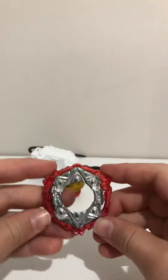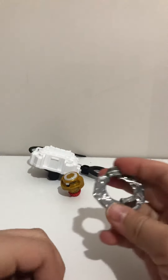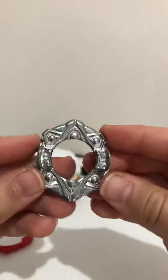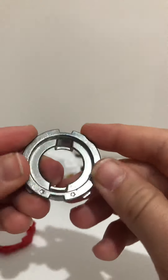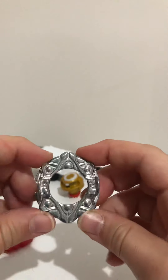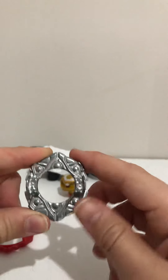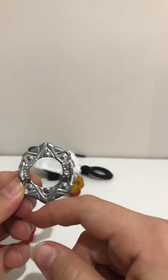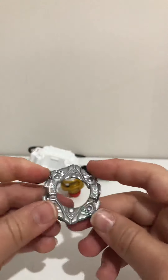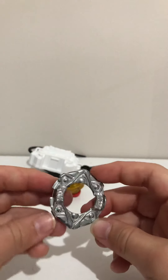Next we have the Arrow disc. They're both called Arrow for some reason — don't know why they'd do that. But this disc looks really nice and pretty solid. I'm guessing this is going to be a really heavy disc. It looks kind of like a One disc, but usually One just has one point there and two points at the back with no point here.